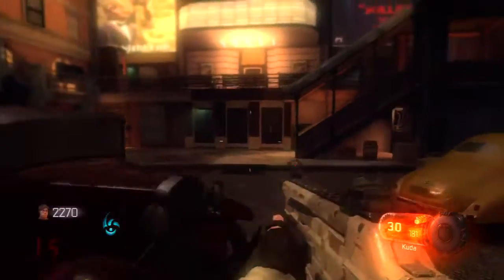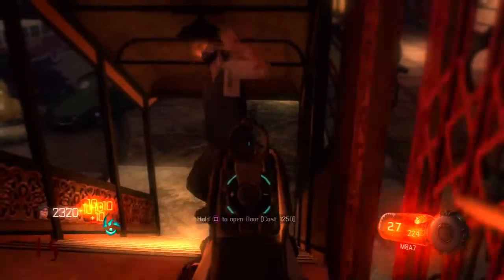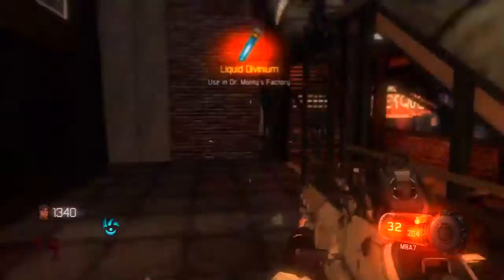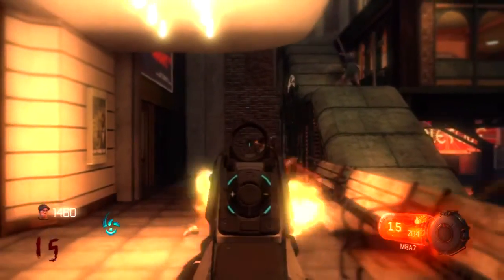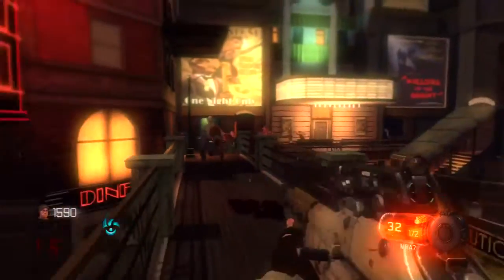Now we're reaching the final door of the train station in the footlight district. Wait for the zombies and then open up the door. Basically at this point you just want to kill as many zombies as possible to get more points and more XP.